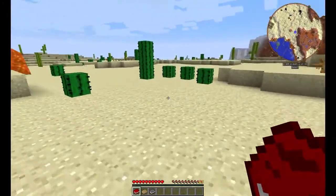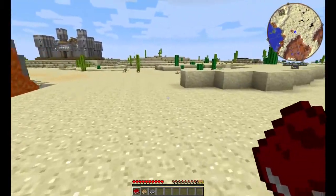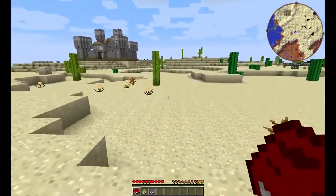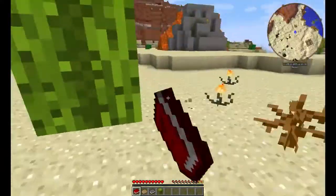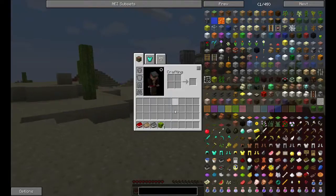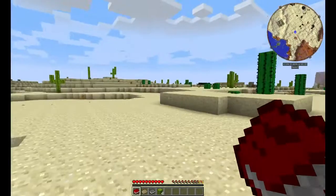Right now I just need to find some trees. I wonder if this saguaro can be used as wood. I don't think it can. This is Natura, so let's see what I can do with this. I can make cactus green. So it's basically just cactus.